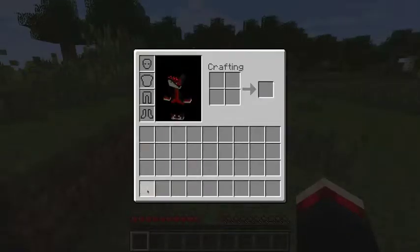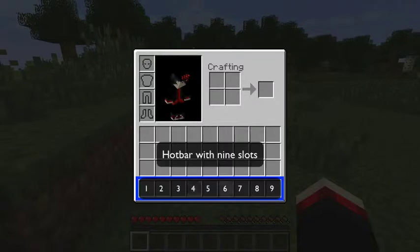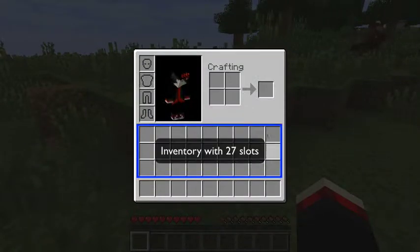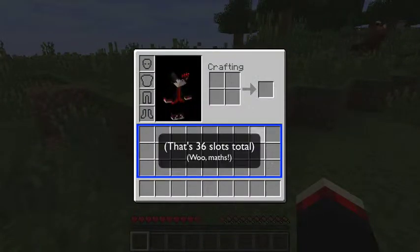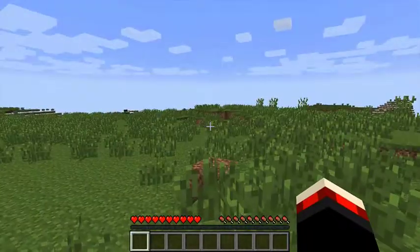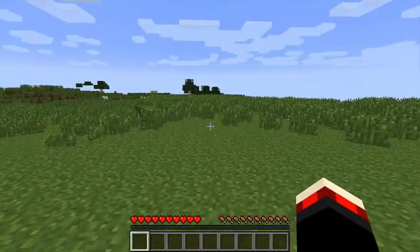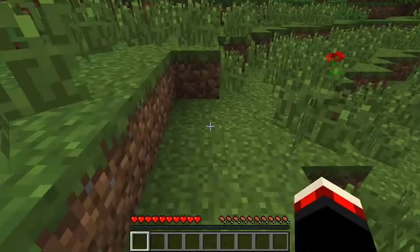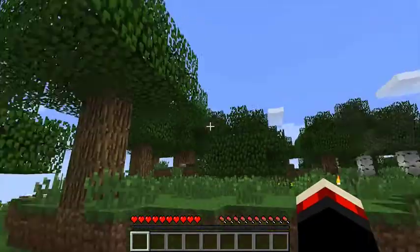As you can see along here, this is your hotbar. Anything you get here you can place. The rest of this is your inventory slot, which is where you keep any excess stuff that's not going to be on your hotbar.